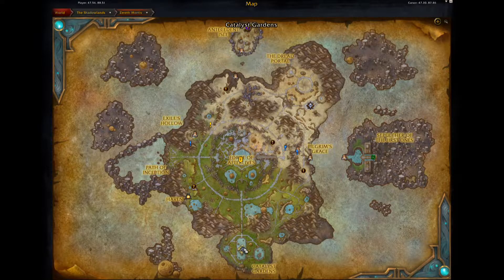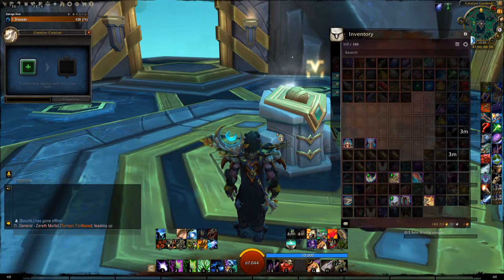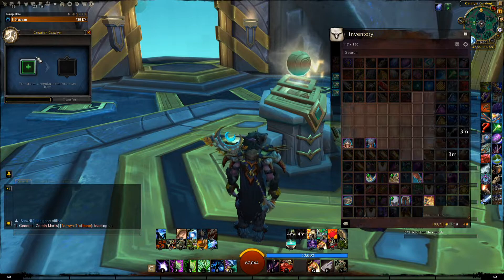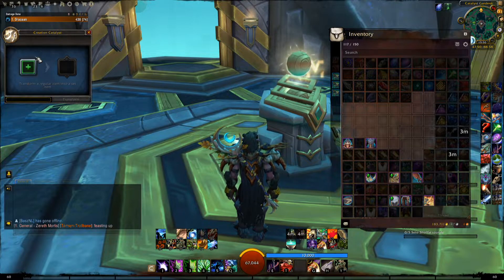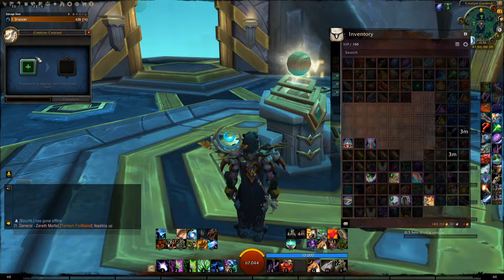It leads you here, where you just have to right click on this structure and this little UI pops up. You can plant any of the current season gear that comes from Mythic Plus, Zereth Mortis, the Raid, or PvP.